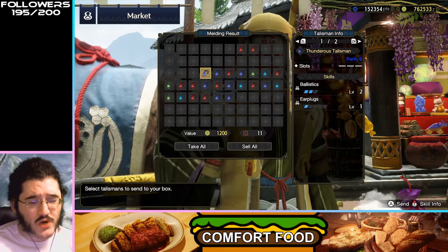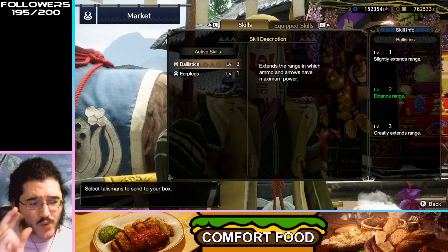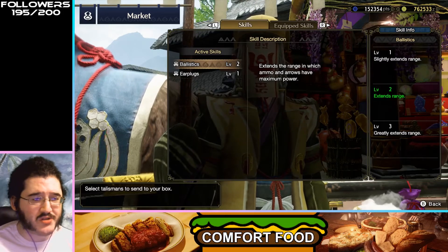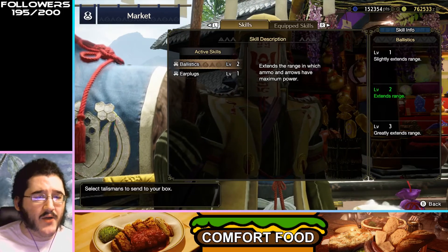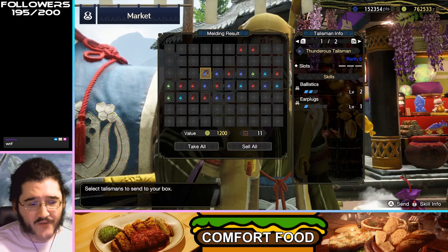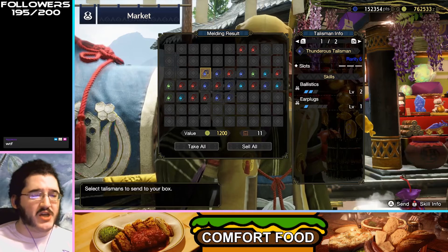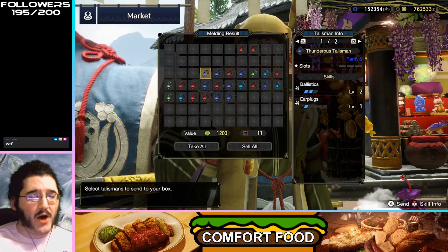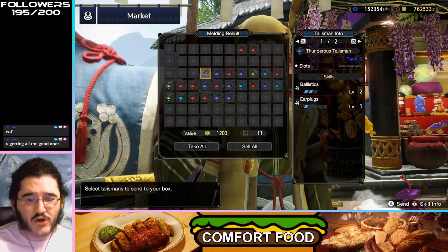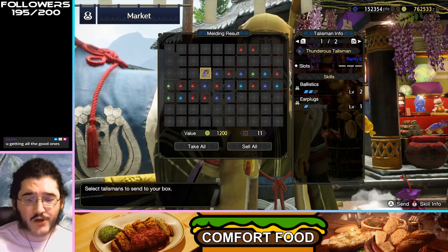Ballistics 2, Earplugs — this is okay. Getting two off your Ballistics right off the bat is decent, and again Ballistics is the renamed Aim Booster. Earplugs is just a quality-of-life thing. No slots makes this a little unfortunate, but the two Ballistics does mean this could open up an armor slot for you to put something else in — pretty good.